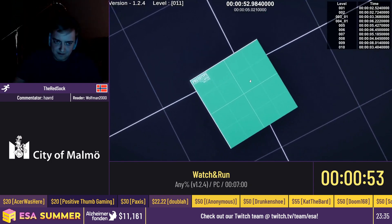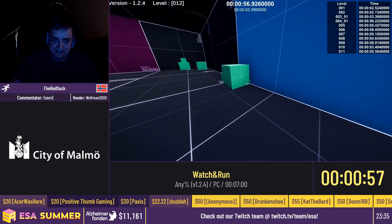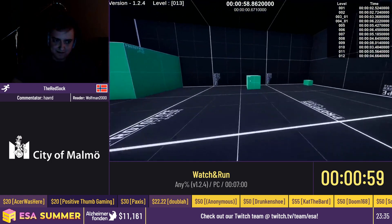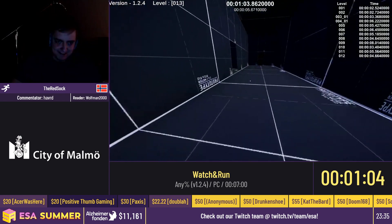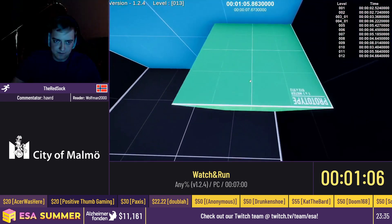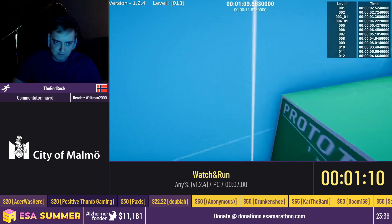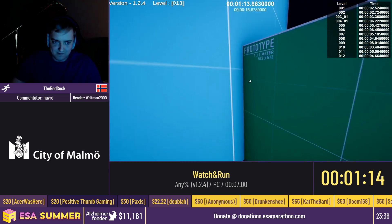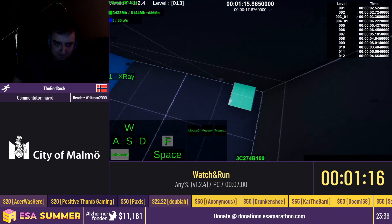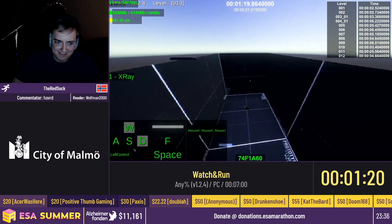He's gonna hit the end level trigger through the floor here — there we go. He's gonna jump through this wall with the box. This is a good pace so far. He's gonna push himself through this wall as well, and then go through the roof with the box. And then he needs to deload — oh yes, that's really sick.